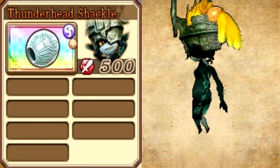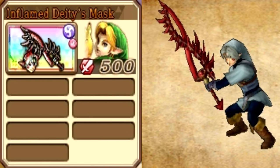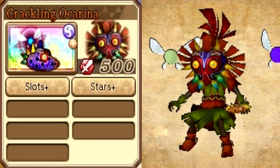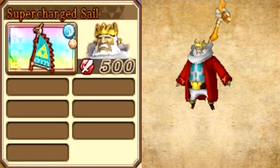Cursed Midna gets the Thunderhead Shackle, adding lightning on top of dark. Fi gets the Liquid Goddess Blade, adding water on top of light. Child Link gets the Enflamed Deity's Mask, adding fire on top of dark. Skull Kid gets the Crackling Ocarina, adding lightning on top of dark. Tetra gets the Cutlass of Light, adding light on top of water. And King Daphnis gets the Supercharged Sail, adding lightning on top of water.